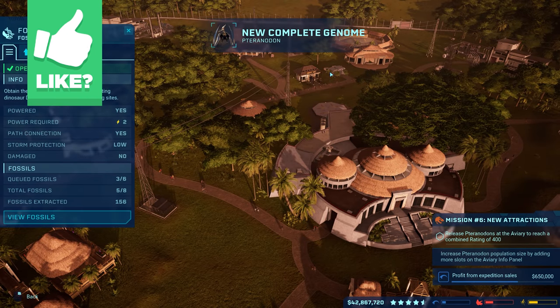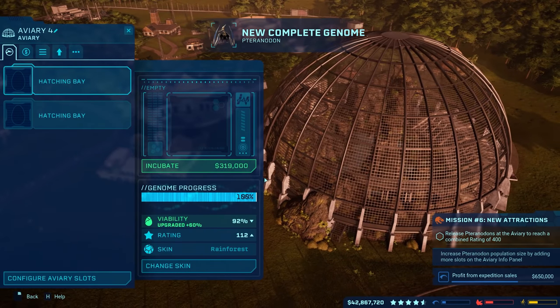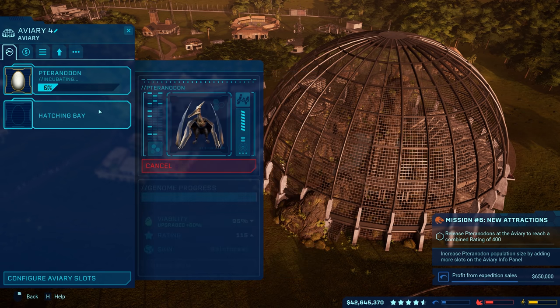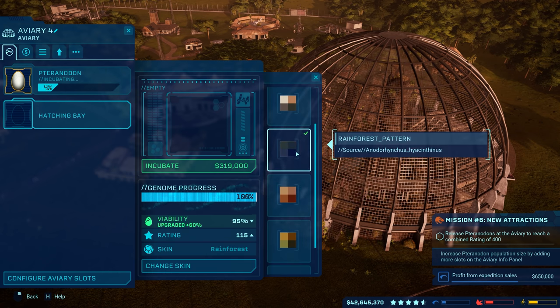There we go! New Complete Genome now. Okay, that's good! So now we can do the aviary! Finally! Or at least we could have done it earlier, but I kind of put it off until they hit 100%. But let's just incubate the Pteranodon right there. And I assume... oh wait, the viability is 95%? Yeah, it's because of the skin right there.